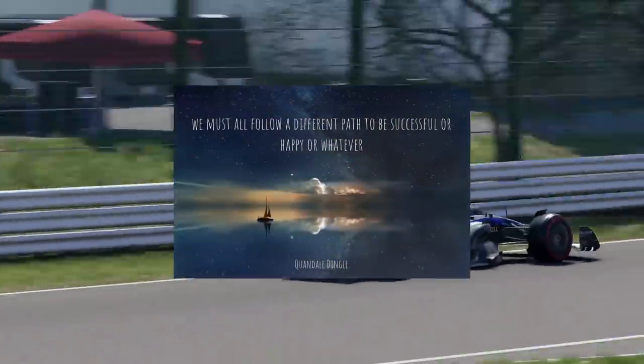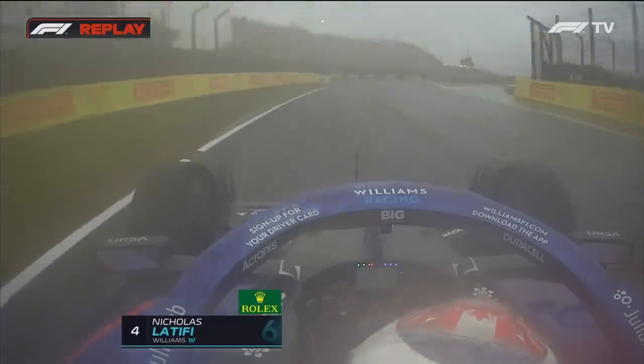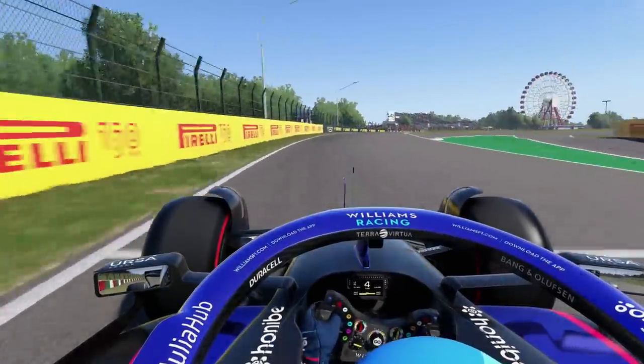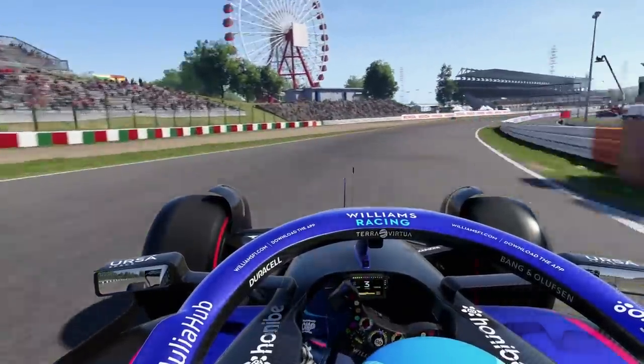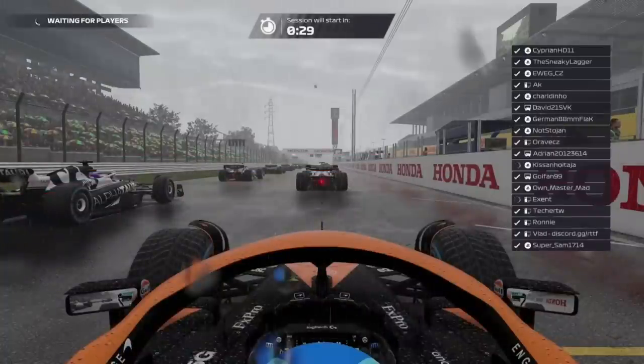They say that in life we must all follow a different path to be successful or happy, and in free practice for the Japanese Grand Prix, Latifi did just this. Having unlocked a new part of the track, I thought it would be interesting to see what happens when you do an F1 22 multiplayer race using a slightly modified version of Latifi's special corner. So I rounded up a lobby of drivers from my Discord to do exactly this, and here's what happened.